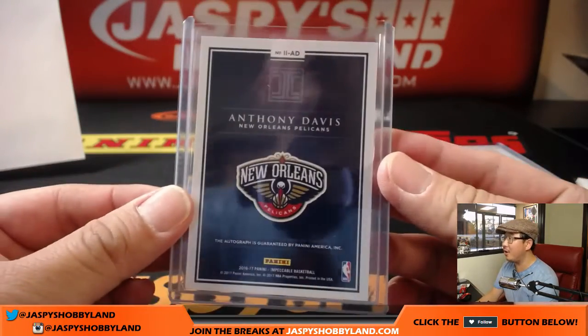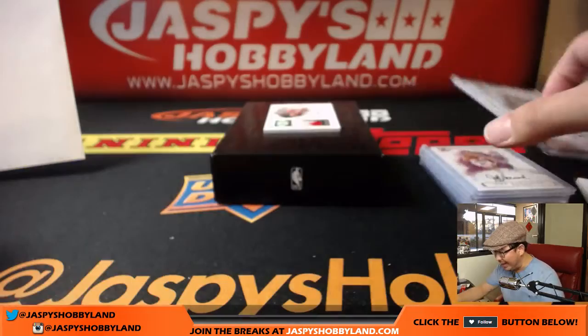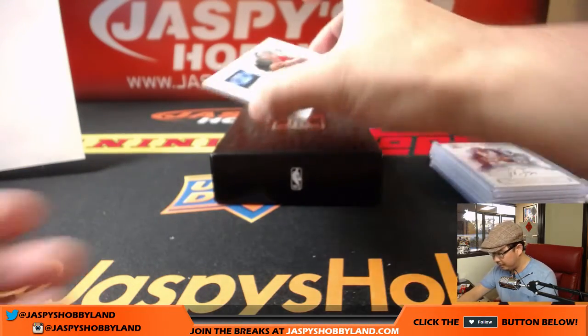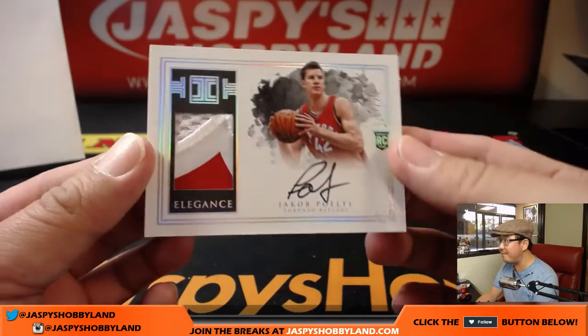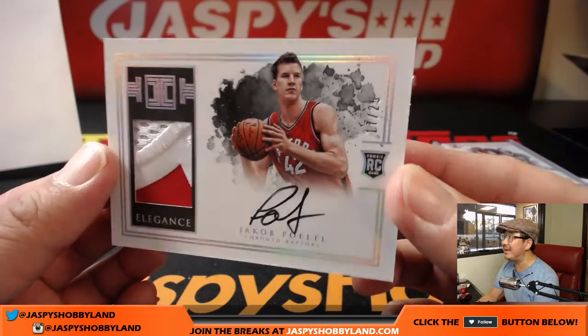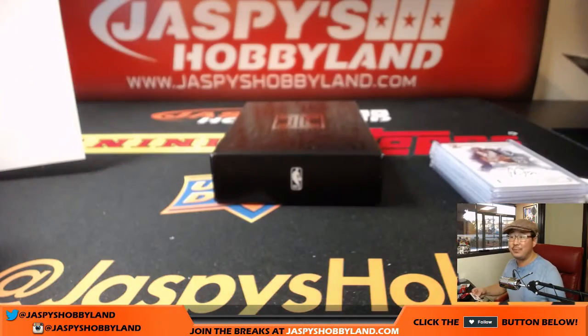All on card as well — love the on card stuff. And your Elegant's rookie jersey auto is Jacob Potl, and it's a nice one. It's out of 25 — nice patch, nice auto. 17 out of 25, number seven, Jeremy 33. Redemption was Rashard Lewis.